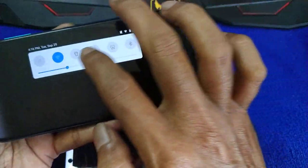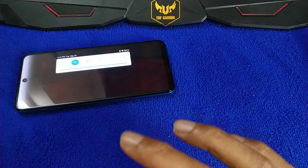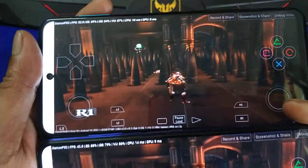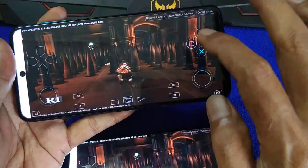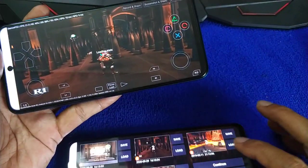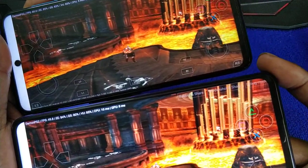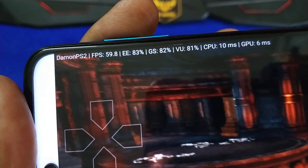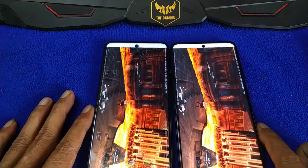How about the graphics? Full blast, full brightness. Which is better? To me, almost the same. Same color, more or less. FPS: 50, 50, 52 — this one: 60. This one is 60, this one slightly lower.